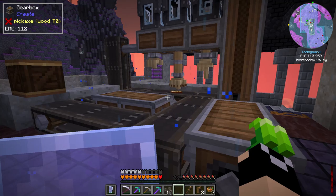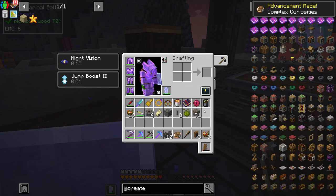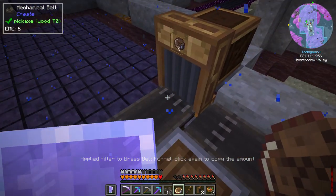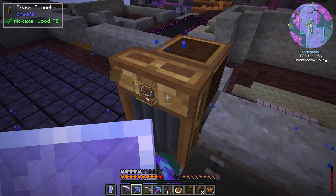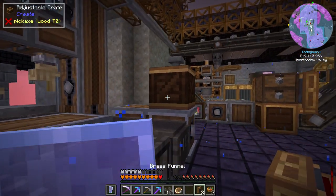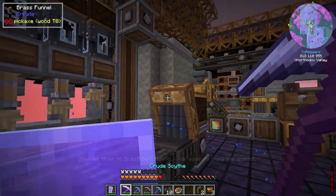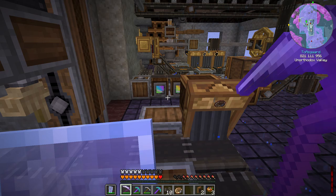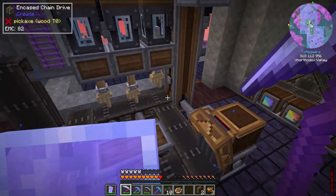It's finishing its last rotation now — and we did get a precision mechanism! For future runs we'll put in a brass funnel filtered to only grab precision mechanisms, making sure the arrow points toward the crate. That way it auto-collects the good output. We can also set up a filtered crate for the junk if needed.